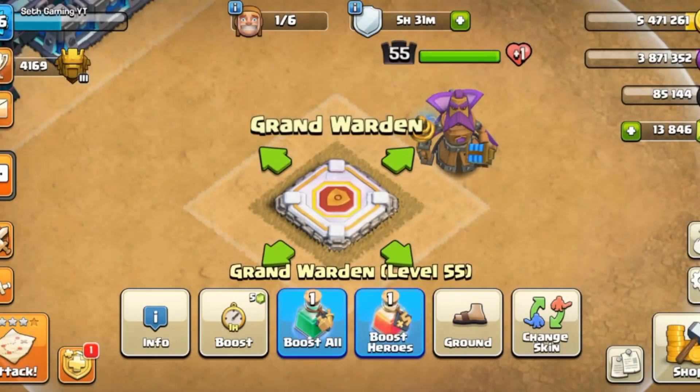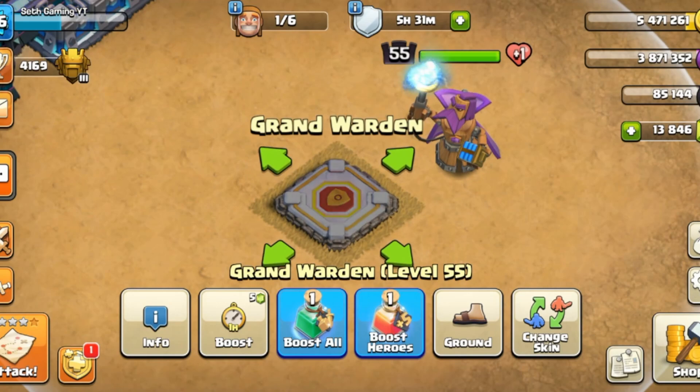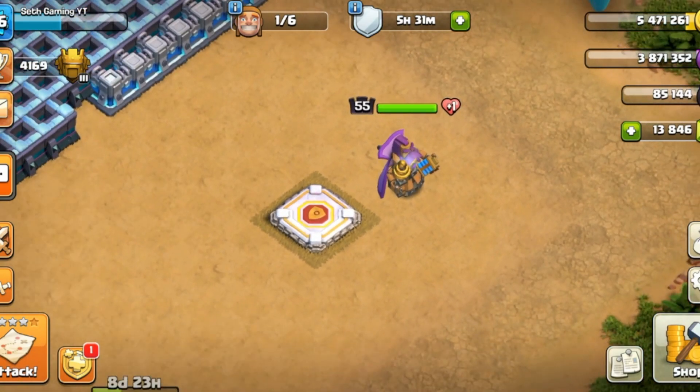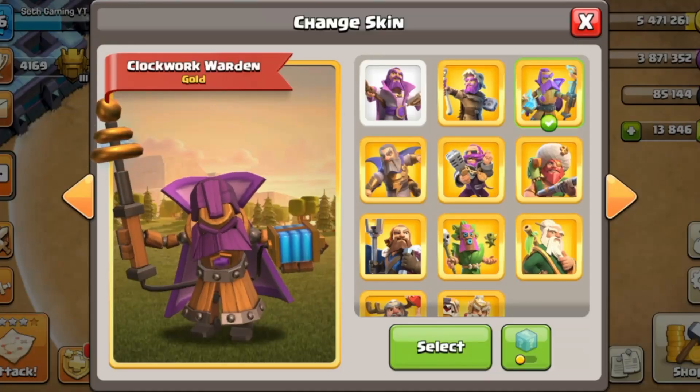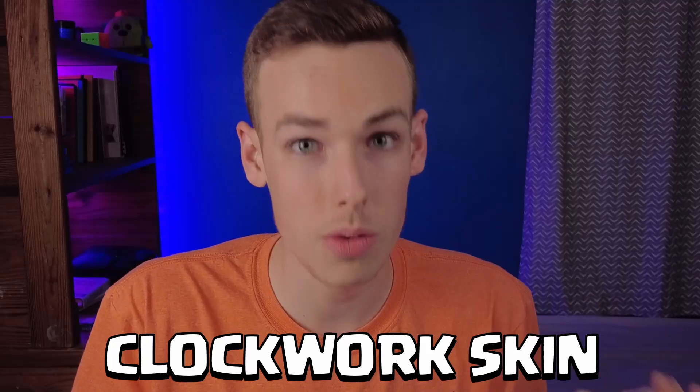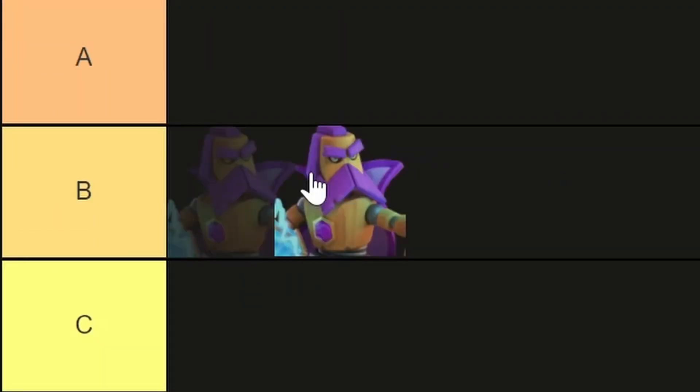Let's start with the Clockwork Warden. I really like the clockwork skins because of the way they're designed. Most skins are just putting new clothes on the warden, maybe changing his hair and beard, but the clockwork is like a total redesign from the ground up. The Grand Warden is probably my least favorite clockwork skin. He has 100 custom sound effects and a fully custom design, so I think this deserves a pretty high ranking — I'm going to put it in B tier, because the design is not my favorite Grand Warden skin.